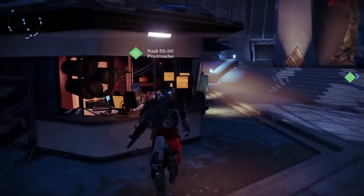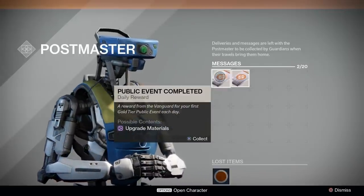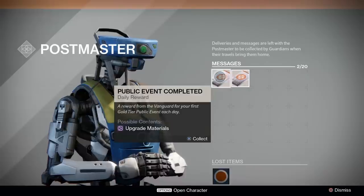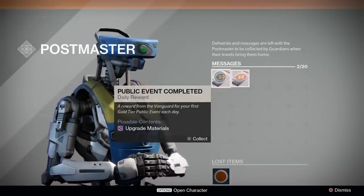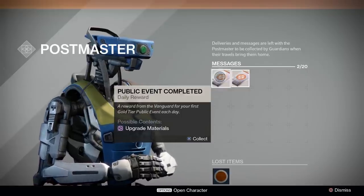Public event packages net you 2500 experience per package, and you can hold 20 of them in your Postmaster. Note that if you get a faction package, it'll overwrite the public event package. Public event packages are earned from doing a public event — the first one you do every day gets you a package. So if you start now, you can still get 2 weeks worth of packages for the Taken King.